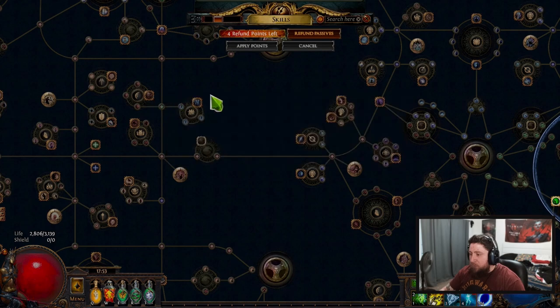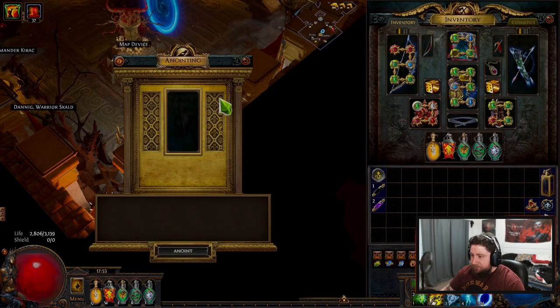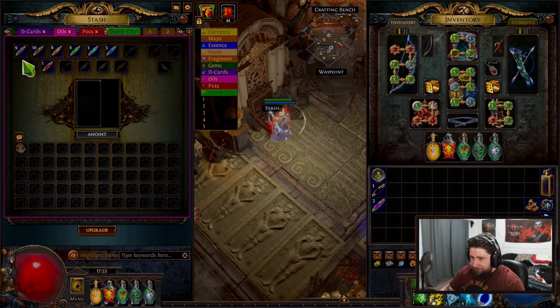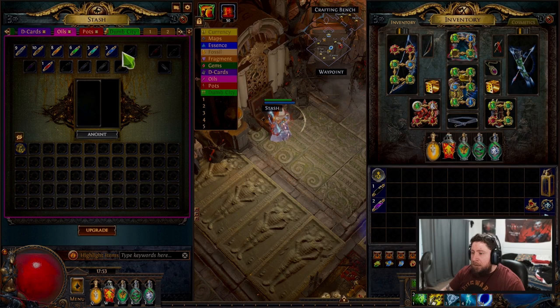You can get some ones that are really, really strong - like this one's a blue and two black. When you're looking at your oils, they go from rarity left to right through this tree. Clear oil is the lowest, then Sepia oil is the next highest, all the way up to Amber, Verdant, Teal, Azure, and then Gold - and then there's another one I don't have unlocked yet. Those are the rarities.